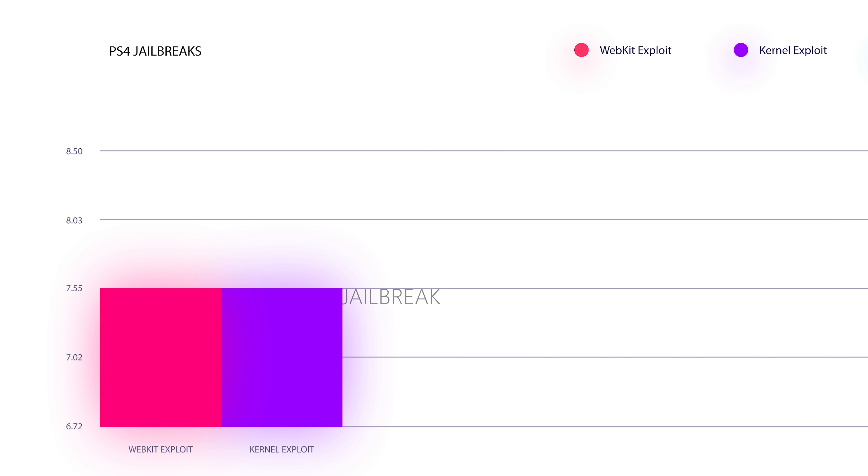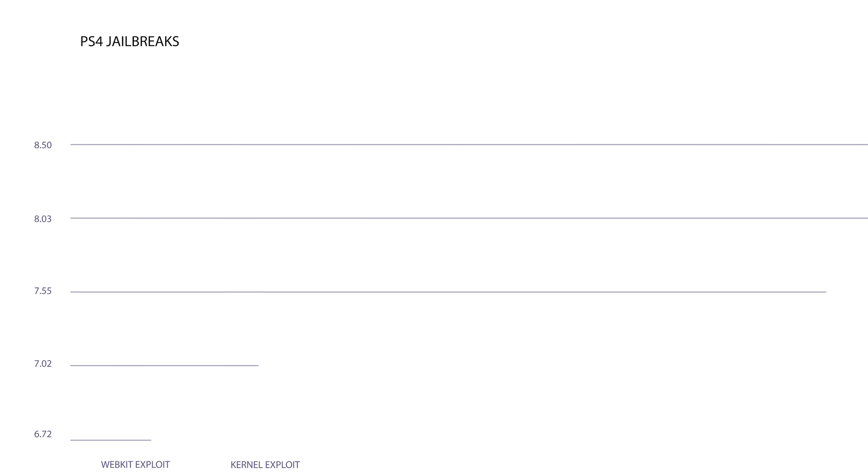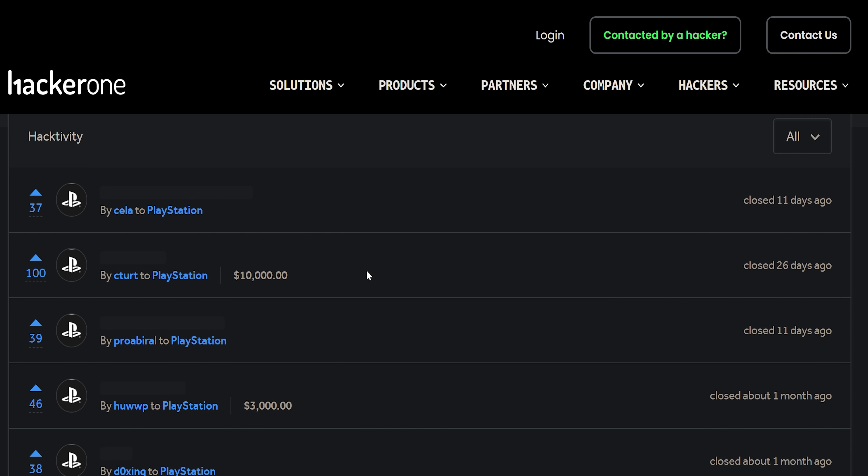Obviously if you don't have a webkit exploit and you just have a kernel exploit, then there's no way of actually accessing that kernel exploit, so you don't have a jailbreak — and vice versa. If you have a webkit exploit but no kernel exploit, you can break out of the sandbox and get access to the underlying operating system code, but if there's no vulnerability in that code, you can't actually do anything and you don't have a jailbreak. So you need both the kernel exploit and the webkit exploit to get a full chain exploit, which gives you your jailbreak essentially.